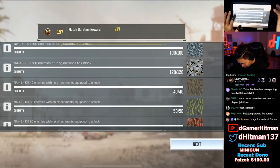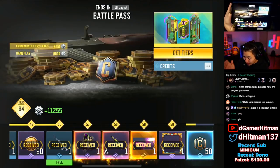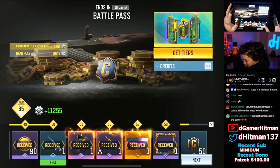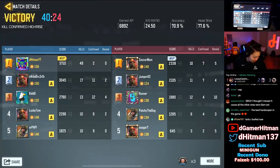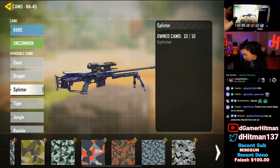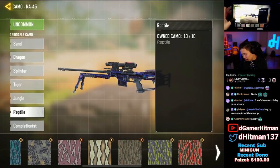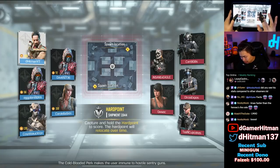Thank god, oh my god, that was the most annoying thing I've ever done in my life. I've got 49 kills and 77% headshot rate this game — we have unlocked everything! So this was the crouch kills, long shots, full attachments, headshots with no attachment, and all we need now is kills.